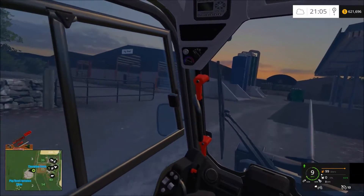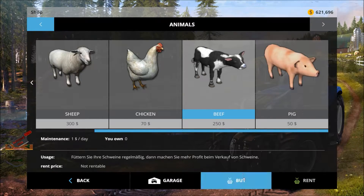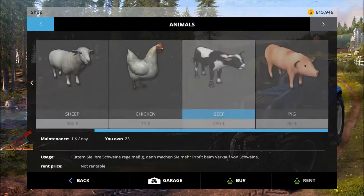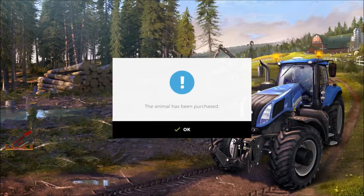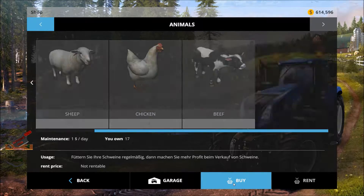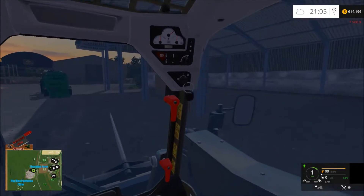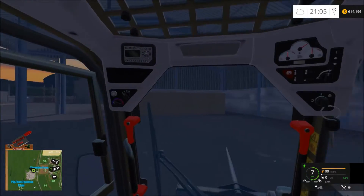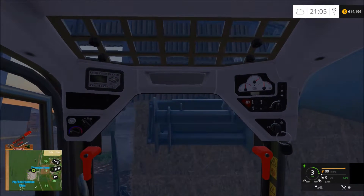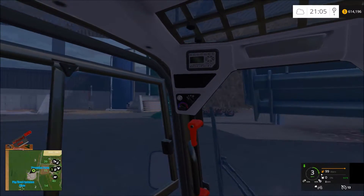Got the JCB coming up into the pigs and beef yard. We'll go ahead and buy some — let's do 25. There we go, 25 pigs. That should be good — they should start producing a good amount of manure. 25 of each. Now let's give them some straw. I don't know if either one will take a whole bale, but we'll give them some straw and then we'll try to give them some mixed ration just to give them something to eat.